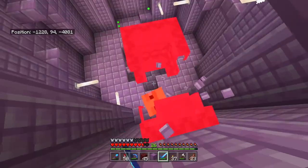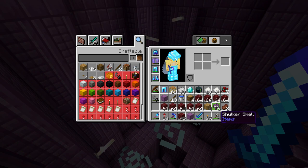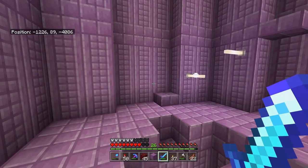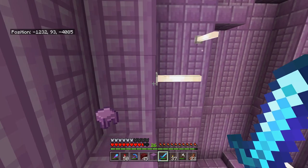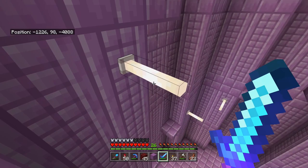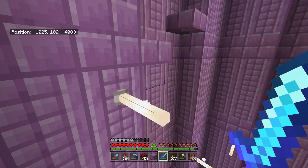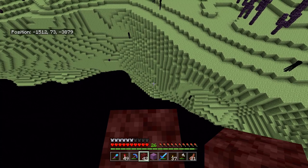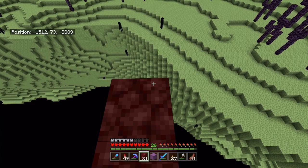We've killed all the shulkers in the room and the entire end city and found six shulker shells — meaning we can make three more shulker boxes. But to fill our inventory we need a lot more than that, so we're going to have to find 20 or 30 of these end cities. In case you're wondering if this is really the most efficient way to get shulker shells — the answer is yes. Shulkers are actually a non-renewable mob; there's no way to breed them. They spawn once naturally with the world and that's it.